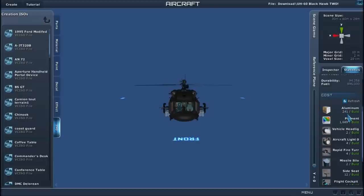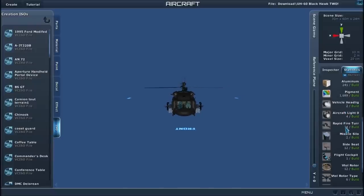What you need to build it is 241 aluminum, 1689 pigments of color, 2 vehicle handling, 4 aircraft lights, 4 rapid fire turrets, 2 silos or missile silos, 12 seats — so 12 people can fit in this chopper — outstanding. One flight cockpit.